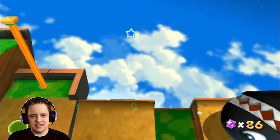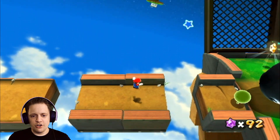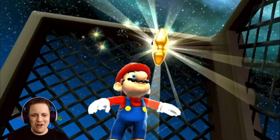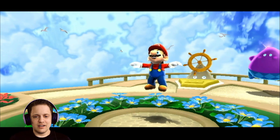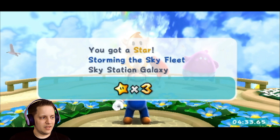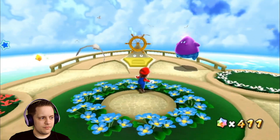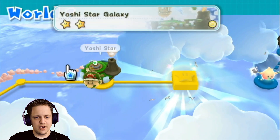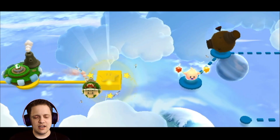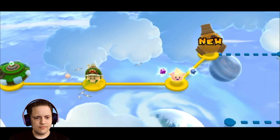I'm liking it. That's not what I wanted to do — risk it! I probably didn't need to be that risky, but here we are. Boom. That's pretty much done. Let's unlock this next galaxy. And it looks like a hungry Luma — I'll take it. 300 star bits. I do have enough.